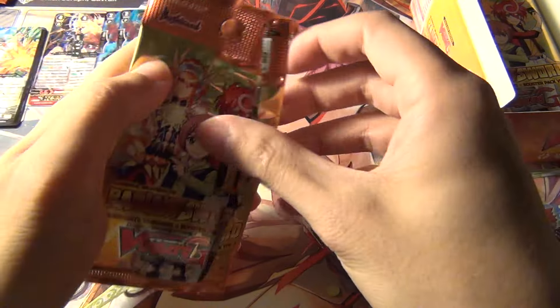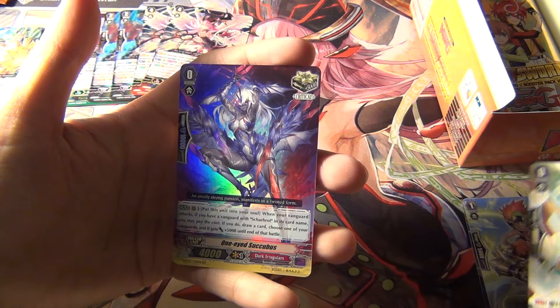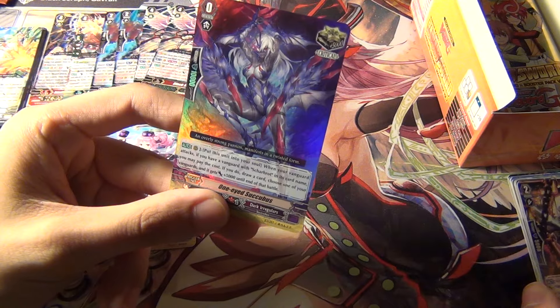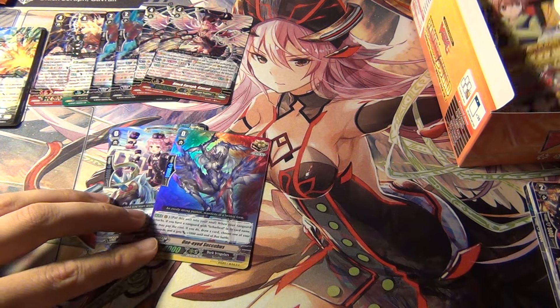I'm starting with the left side of the box. The last two videos I opened the right side, and the right side always had all the Triple R's, so we're going to start with the left side this time. One-Eyed Succubus - okay, I was completely wrong, apparently I don't know what I'm talking about. And Scar Rot Vampire got their critical trigger also, so there we go.